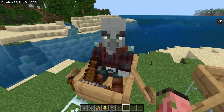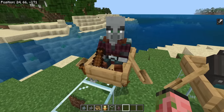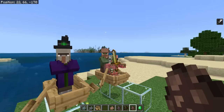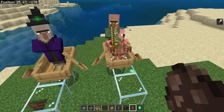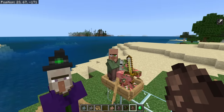It looks equally as silly on the Pillager. I don't expect things with legs to sit how the player does in a boat, because this is how the player sits, which is still kind of weird. There are definitely some inconsistencies here. I'm not sure which way I want it, but the legs one is definitely way funnier. Imagine seeing the Villager's legs — that's just creepy.